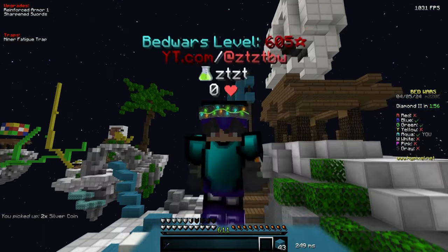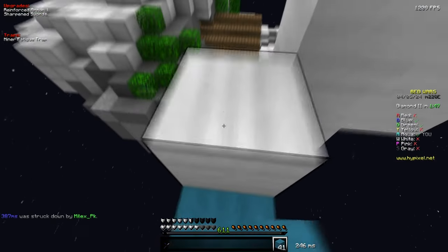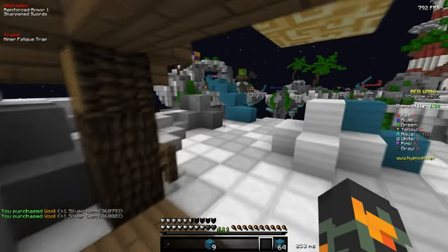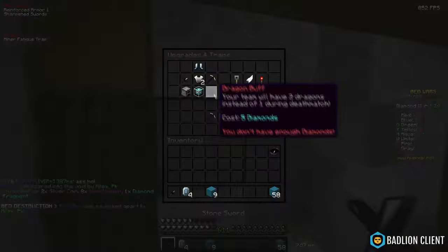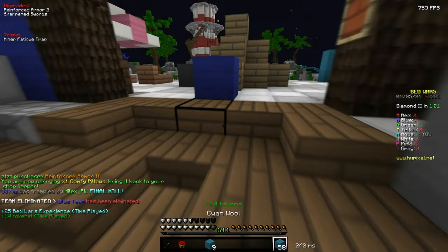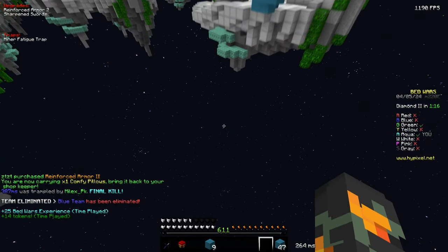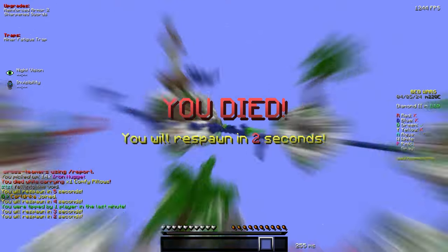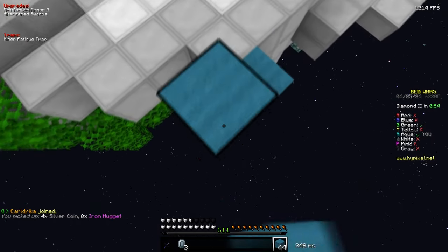I think I'm going to cross-map him. Hear me out - I can collect diamonds on the way, and he won't have many diamond upgrades so I'll win the fights easily. He seems to be getting destroyed by green right now - oh he actually got him. I'm gonna go back via void. Now I'm worried: is green good? He didn't die to blue even once.